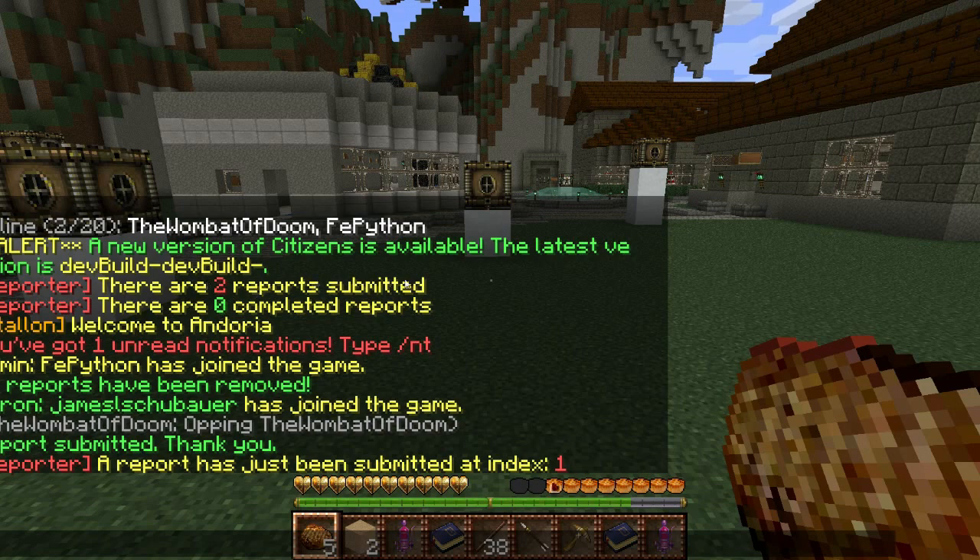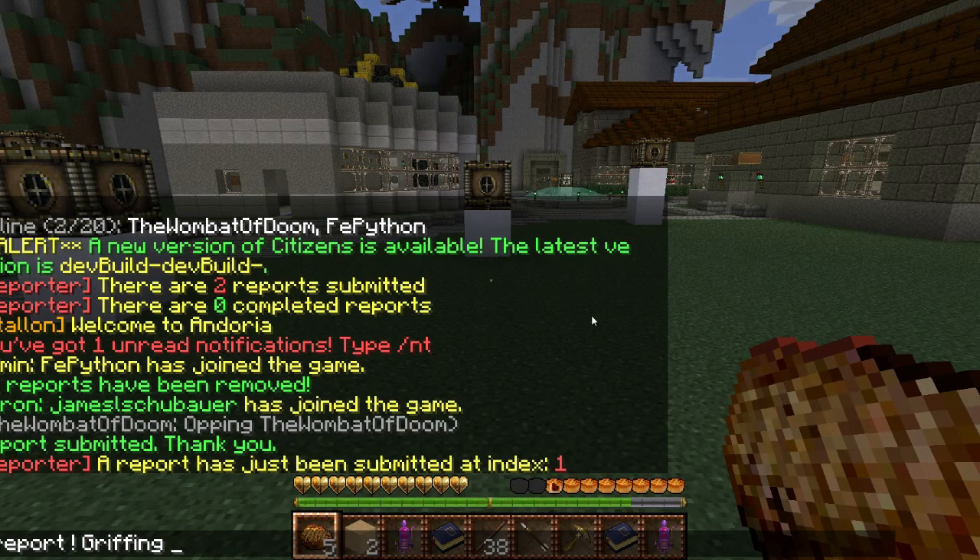There's two reports that have been submitted and haven't been fixed. When we're done with it, we complete them, and then the next day we delete them — so we always keep track of any reports that were made. Now, if you need to make a report on something where somebody's not there but you know who it is, you put the exclamation mark and type in 'player' and their name — so the Wombat of Doom — comma, and what they did. If you don't know who it is, you can just say something like 'griefing' and we'll teleport to that area where the report was made and see what might have been griefed. It's a very nice thing to tell us what's going on in as much detail as you can, but keeping it brief.